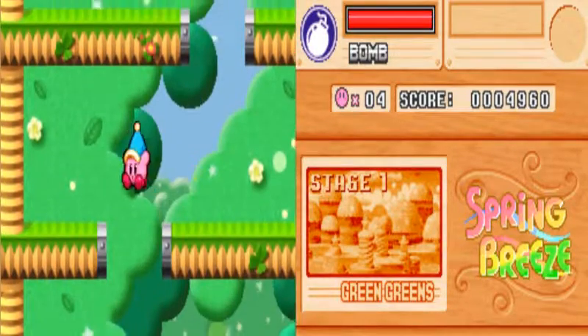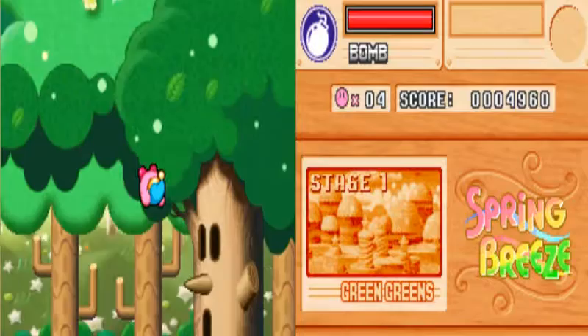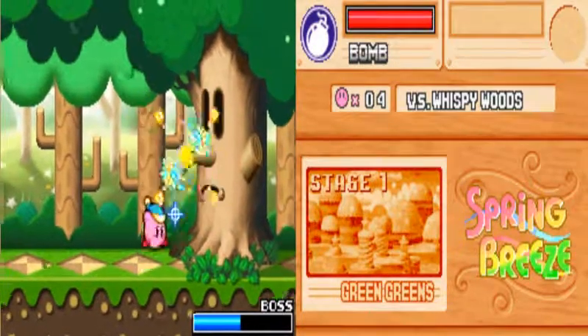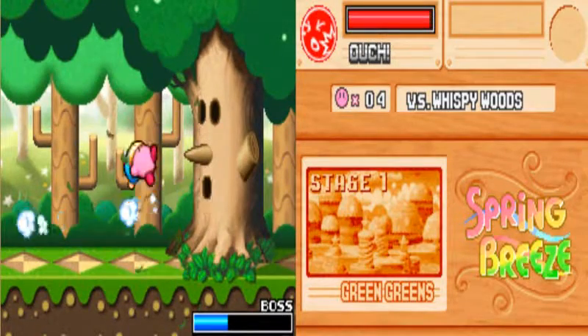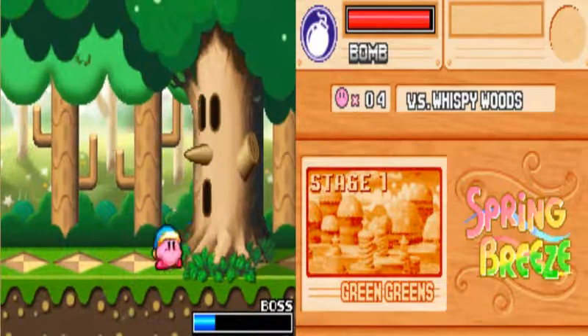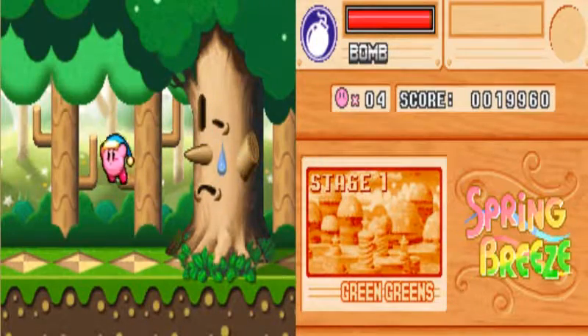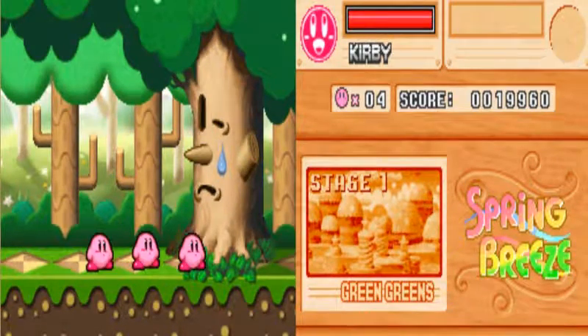Oh, we're already on the first boss. Hopefully the volume is fine — I have to turn it down because it's a lot on my ear. Wispy Woods — this guy's easy. Just throw bombs in his face and he'll be good. Just watch out for those attacks and watch out for the apples that fall. And there we go — first boss is defeated. Yahoo!